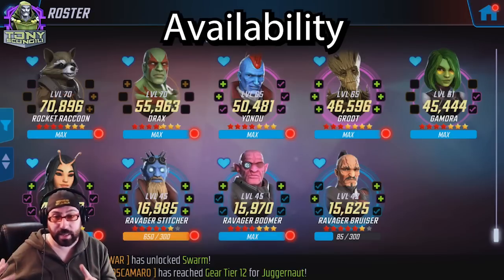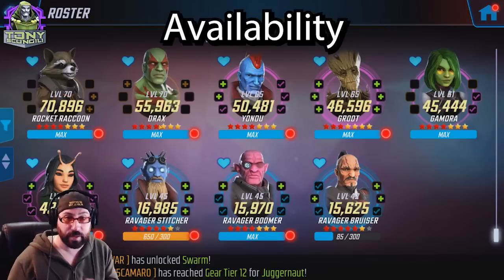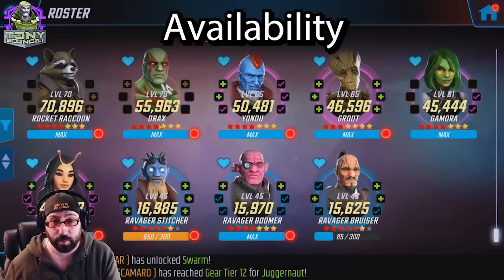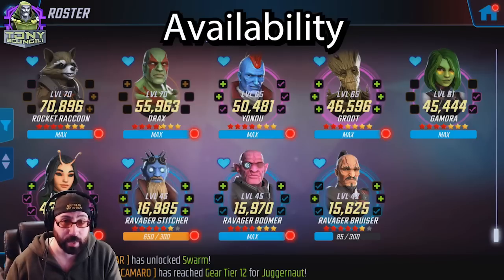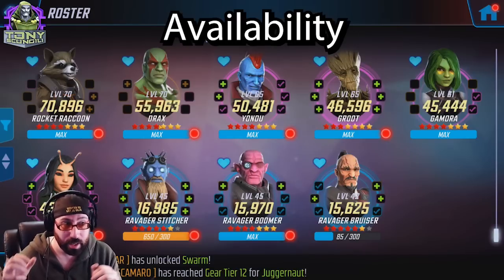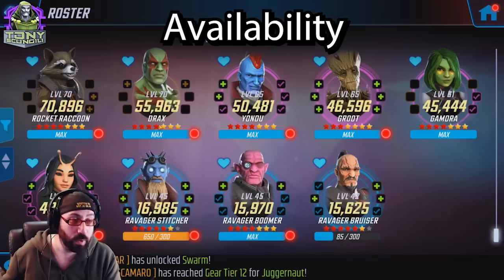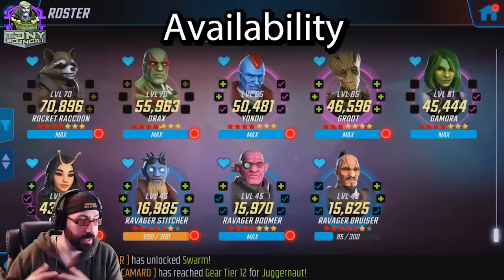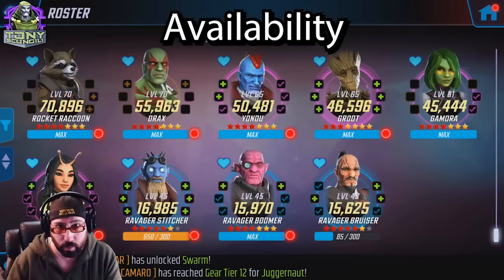There are nine different characters you can use to unlock Star-Lord, and most of these characters are available the day you start playing the game. You can literally farm Yondu, Ravager Bruiser, Mantis, Gamora, and Ravager Boomer the day you start playing. Within a couple of days you gain access to farm characters like Drax and maybe a handful of Rocket Raccoon shards, depending on where you are in raids.